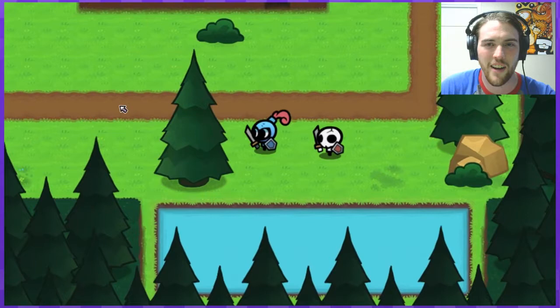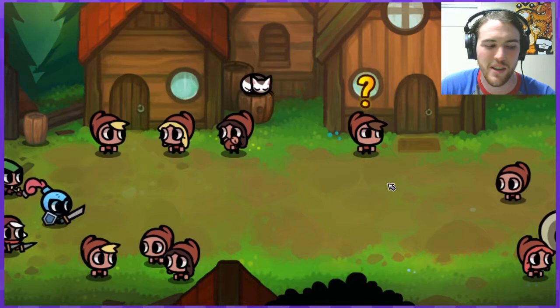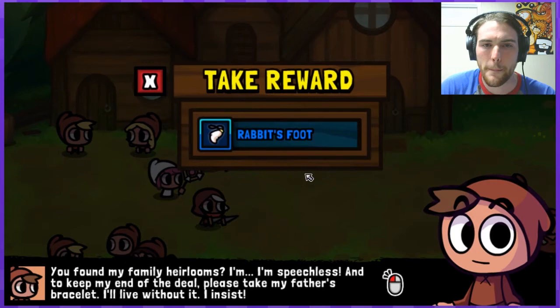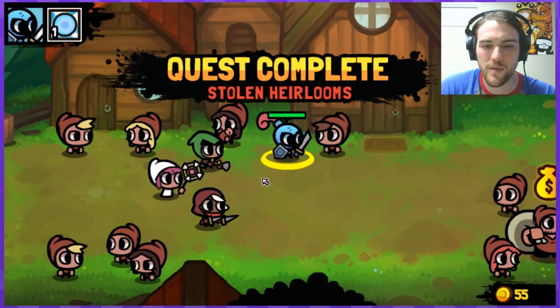Oh look at this — when you go to enter a location, it shows active quests in this stage, just a little reminder that I had something that needed doing here. His grayed-out question mark is now yellow, so I know there's an update that needs dealing with. 'You found my family heirlooms — I'm speechless. Please take my father's bracelet.' The rabbit's foot — a rare trinket that grants a lucky buff to all party members when equipped, and increases the chance to find rare equipment in loot bags by 10%. Awesome.